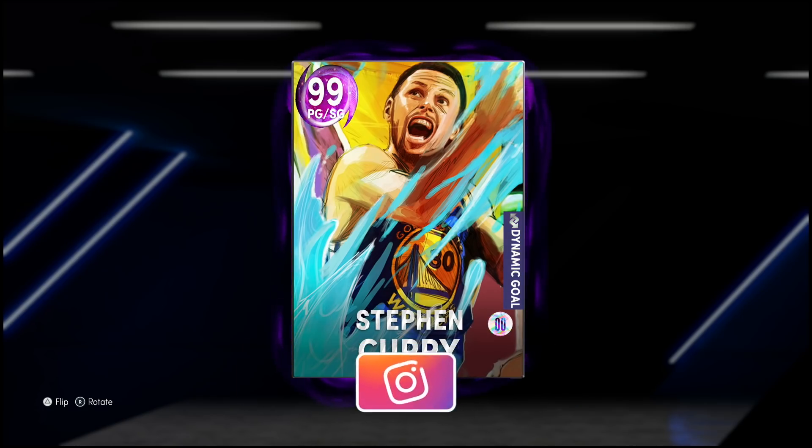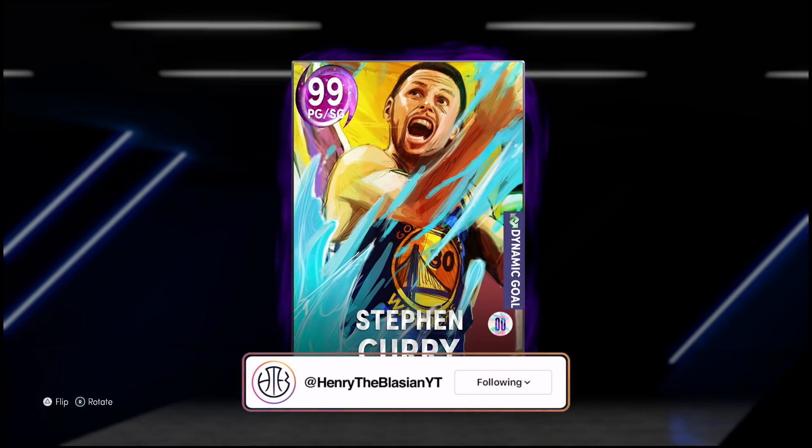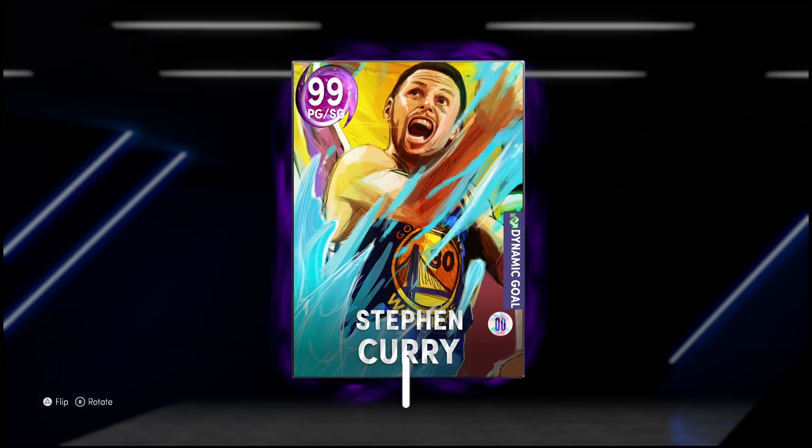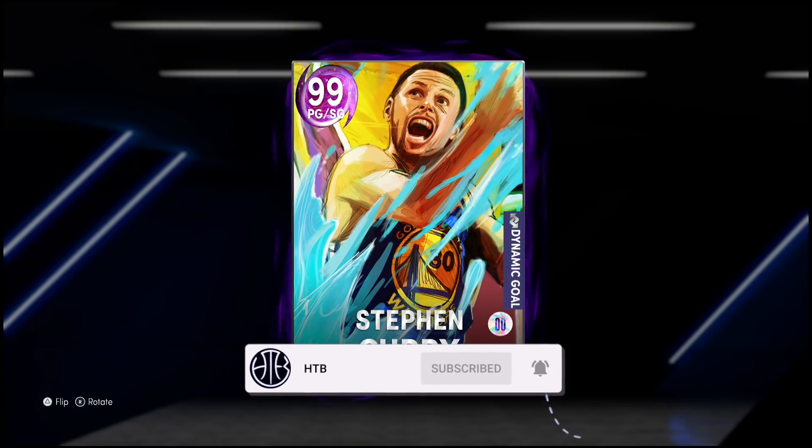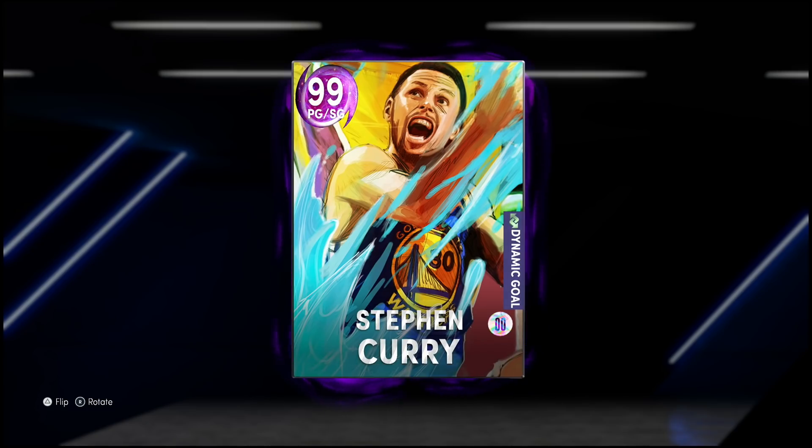What's crazy about this card is if you're a Steph fan you're gonna be able to get your hands on it very easily, because it was a Tuesday drop where the odds were very increased for pulling Dark Matters, so I wouldn't be surprised if this card is already at buy-now price. He also got an Invincible card that dropped today — unfortunately I couldn't pull him in packs and he's still going for a ton of MT.